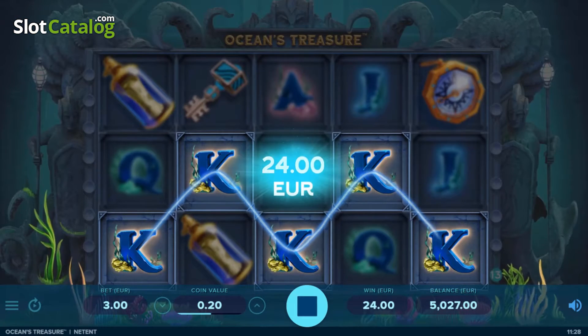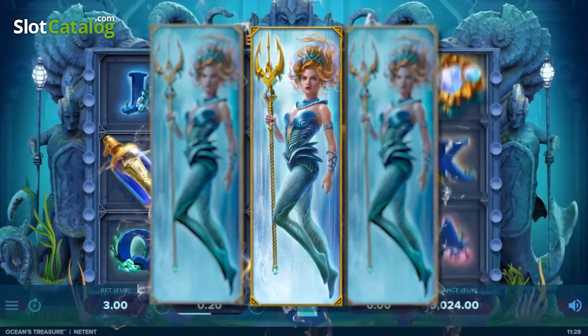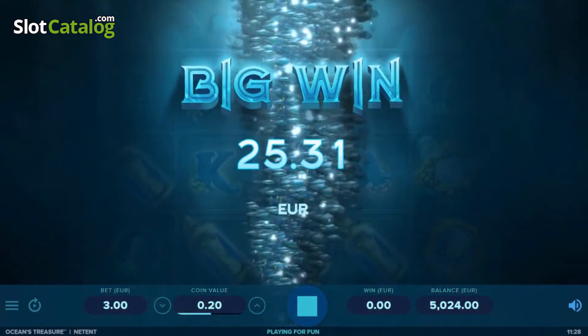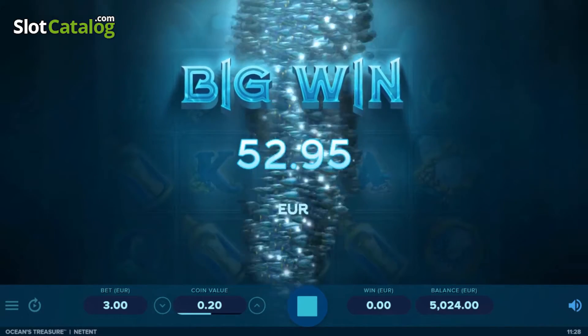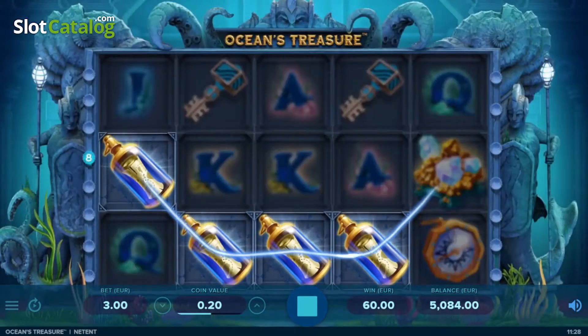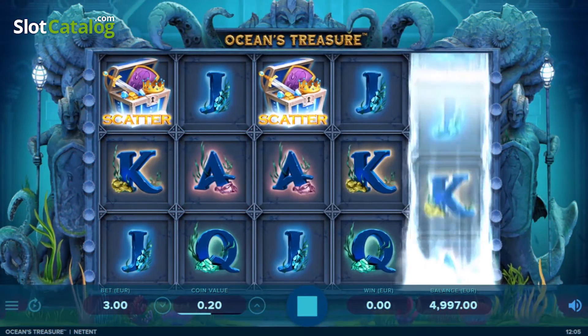There are two types of wilds that appear in the game: regular wilds and stacked wilds. Three Scatter symbols will award you with ten free spins.